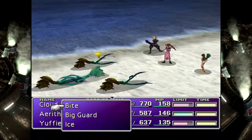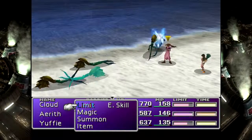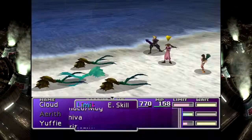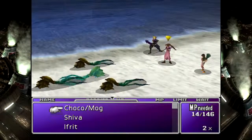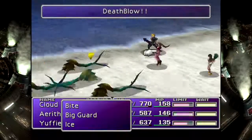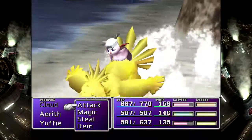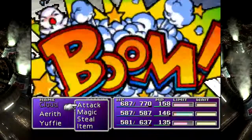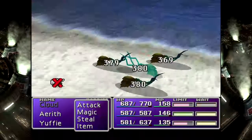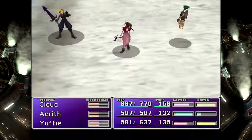Wait a second — where the hell is my other enemy skill? Am I seriously going to have to do this twice? Oh, that is so annoying. Whoops. I seem to have done an oopsie with my materia setup. I'm going to go ahead and just fight a second one... well, no.